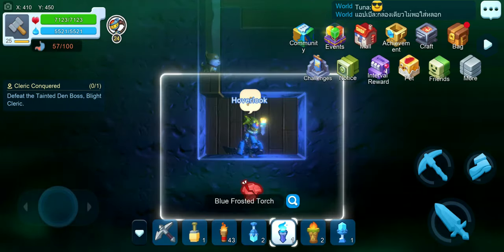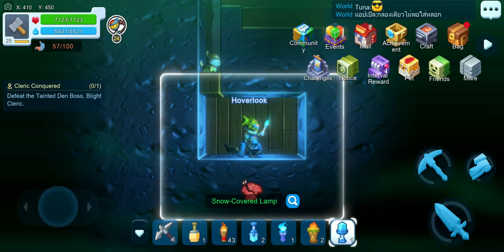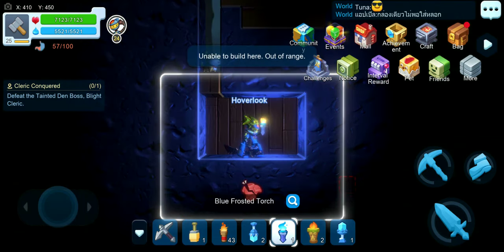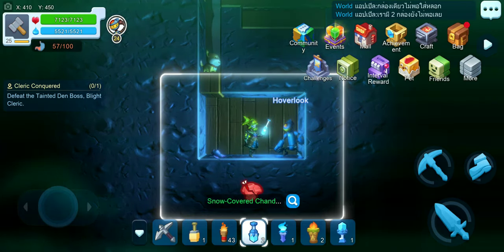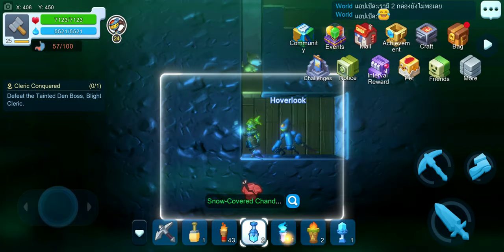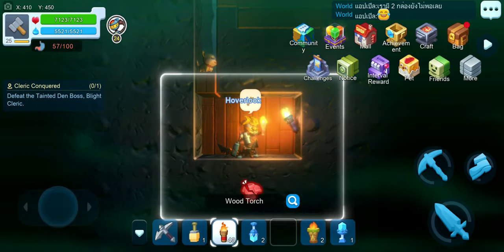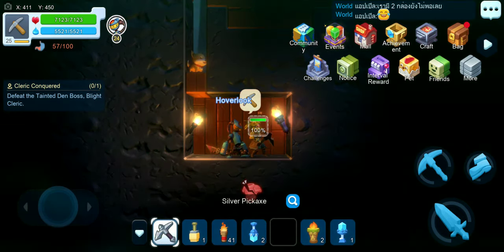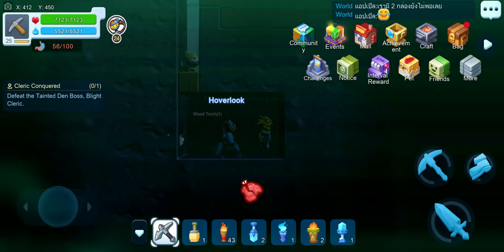The other one you can craft is the blue frosted torch. This is made at the tungsten work table as well, same as the snow covered lamp and snow covered chandelier. The snow covered pieces — the chandelier and the lamp — really don't provide much difference in terms of luminosity. The torch looks a little dimmer by comparison. Torches act more like a regular torch, not too fancy — it's more about the overall look.